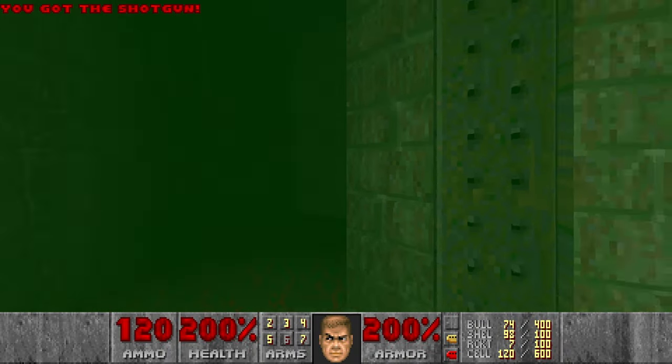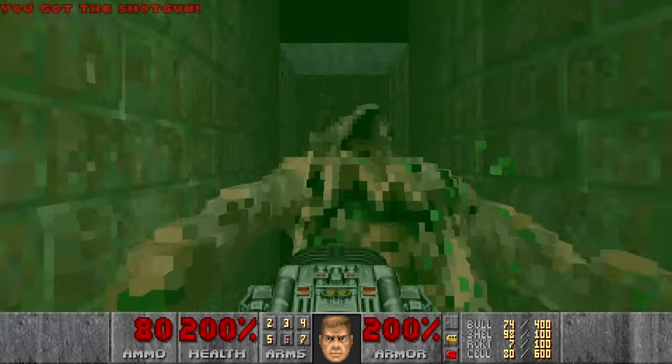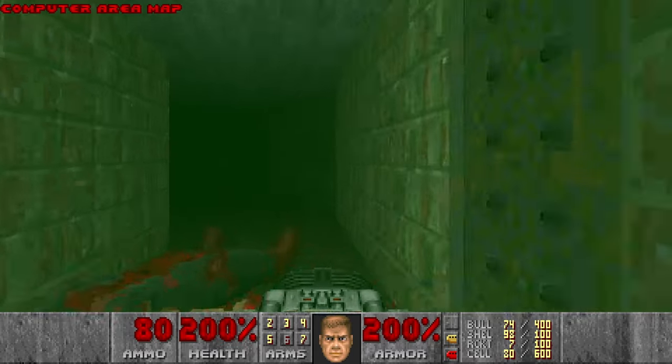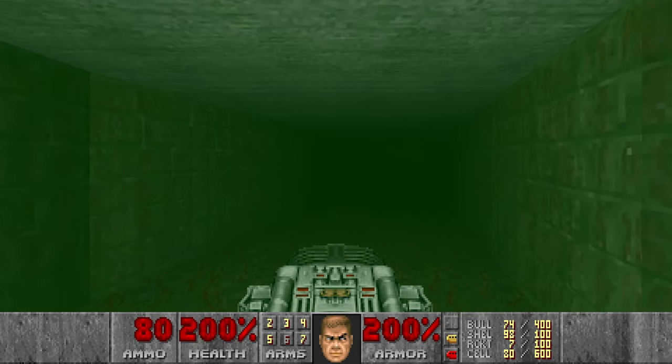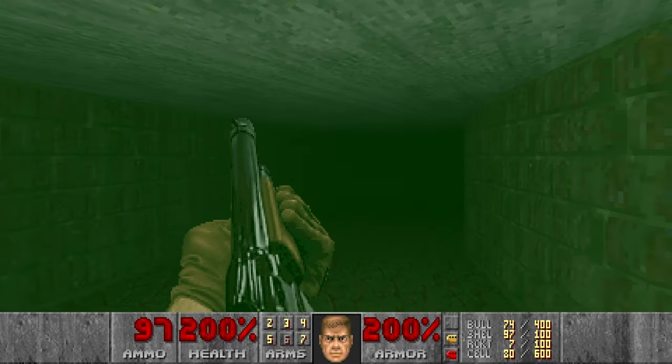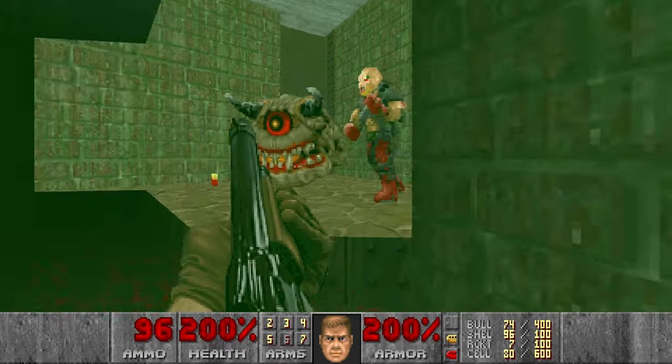I want to kill the Hell Knight over here for the computer area map. And then let's go here — by the way, this is the secret exit. I think it probably opens when you press the switch where we got those cells.